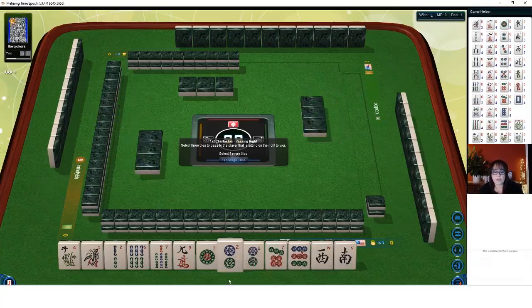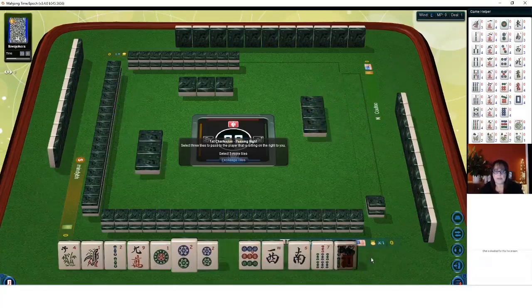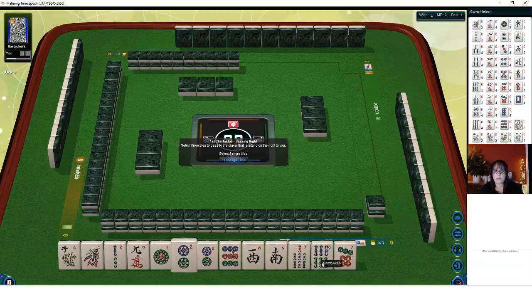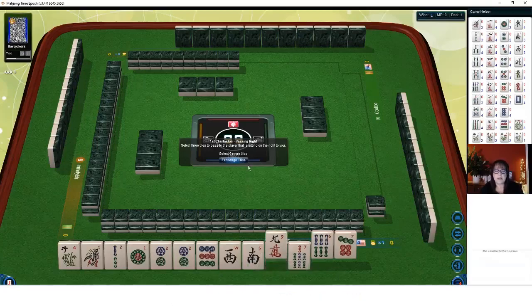So we're going to build around those two dots. I think maybe a year hand is in order here. We have two tiles to pass and we have to make a choice. Maybe we could play news concealed. We do have gaps — no east, north and east — but let's give up the nine crack.